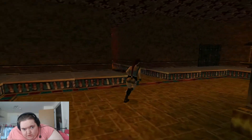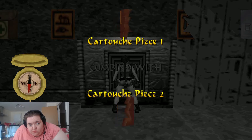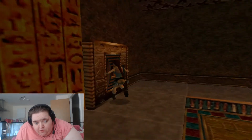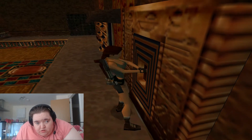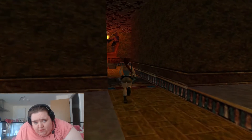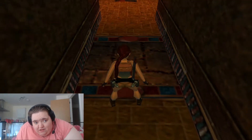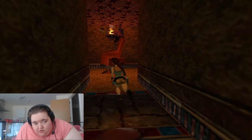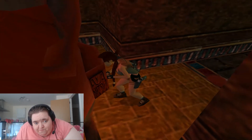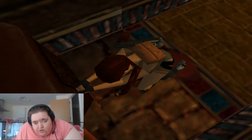We're in this room now where we use both the cartouches — make sure they're both combined. Use the cartouches in each of the receptacles, one on the left and one on the right. Once you've used those, that door in the centre doesn't open as you would believe it would do. Instead, these blocks have risen once you've put the cartouches in — there was one on the other side as well. So we're going to pull these out, and we need to place them facing the sarcophagus in the centre of the room.